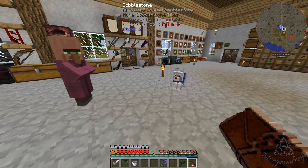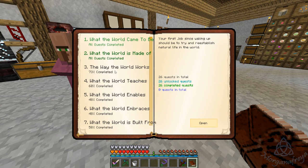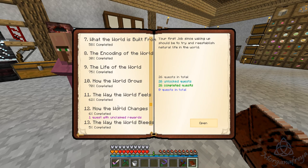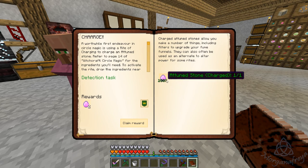My villagers like to come out and stare at me, but one quest completed. Let's see — oh, our attuned stone! Oh, we get two more. Nice.